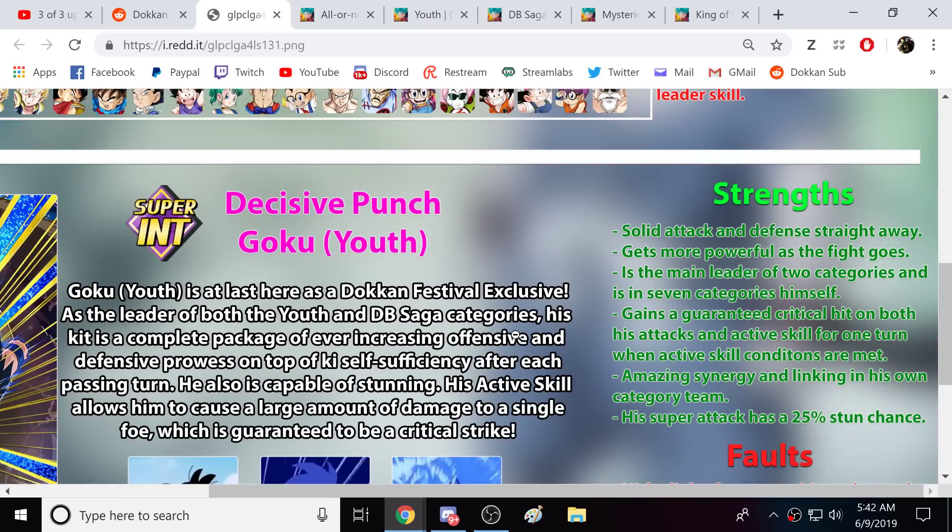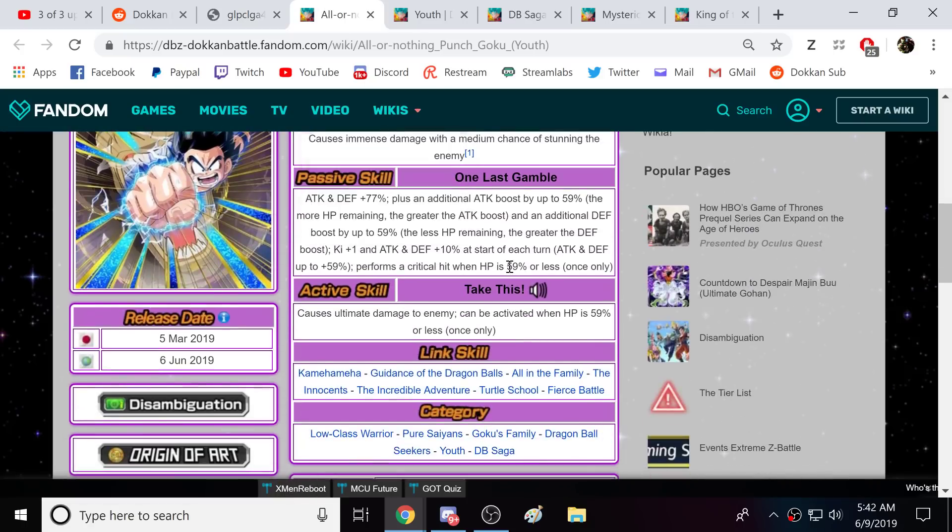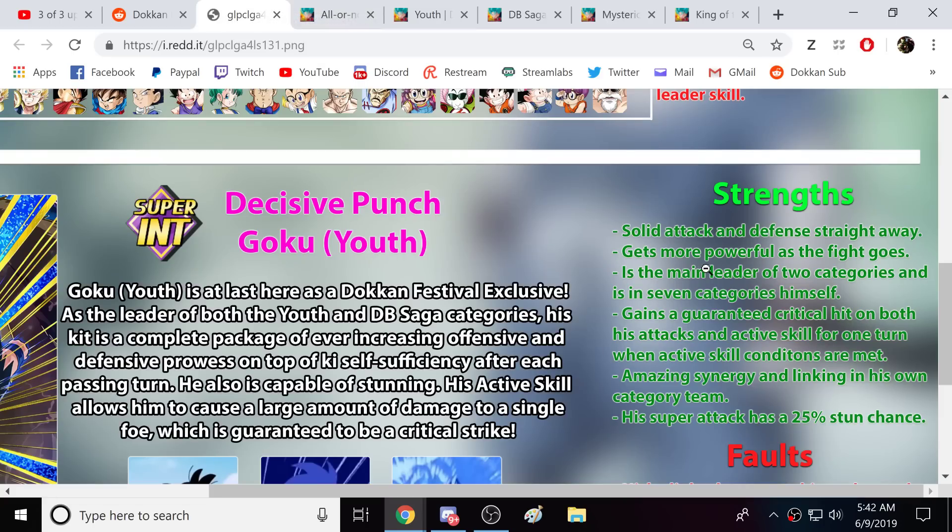Strengths: solid attack and defense right away, gets more powerful as the fight goes on. Main leader of two categories and is in seven categories himself. His team is not the greatest, I'll just go ahead and say that, but the fact that the man is on seven categories — that is really good. You'll be able to get a lot of use out of him.